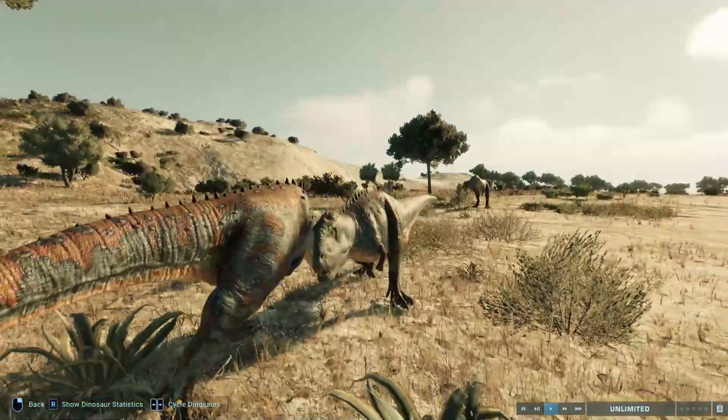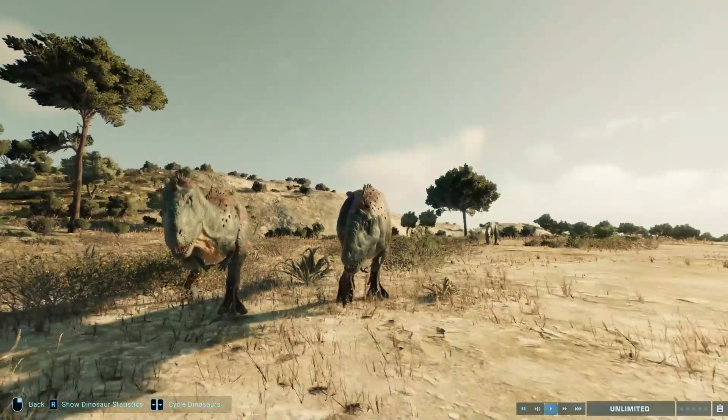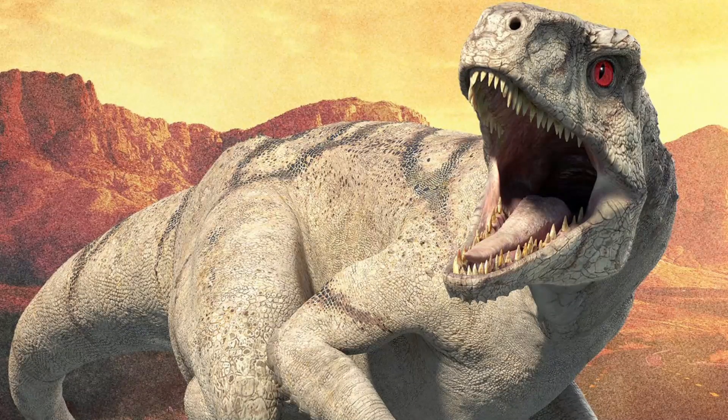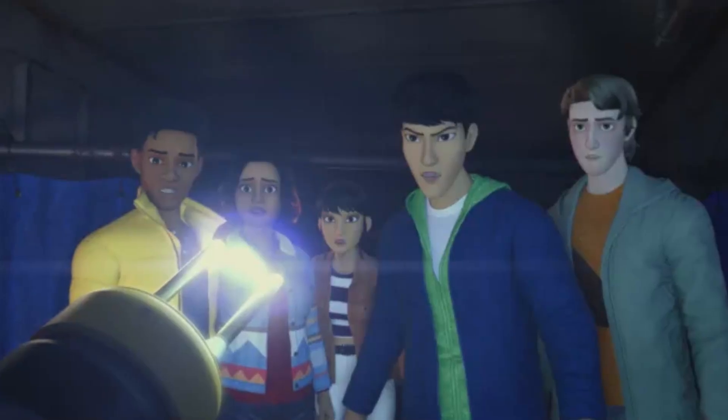First and foremost, each member of the Atroceraptor squad got a new render, and as you can see we have Panthera, Tiger, and Ghost. But we also have Atroceraptor Red. Now if you remember from Jurassic World Chaos Theory season 1, we only saw 3 of the 4 Atroceraptors in that season. So this could potentially mean that season 2 could go to Malta, and we could potentially see Soyona Santos, who might be the broker that the show teased at the end of season 1.